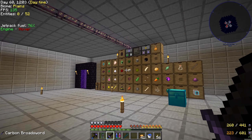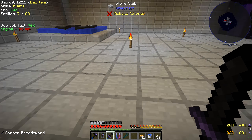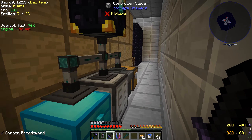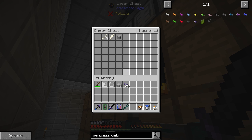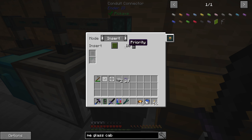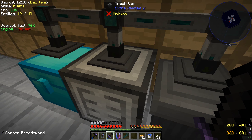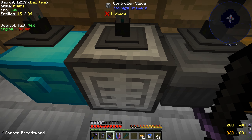I cleaned some things up - got rid of the storage controller that had been sitting here, removed the trim underneath, and moved everything to the back. This is a much neater system. Our mob loot comes into our ender chest here and we extract out with a 15-speed-upgrade item conduit going to three different places. One goes to a trash can at priority 10 with a filter for garbage armor and swords.